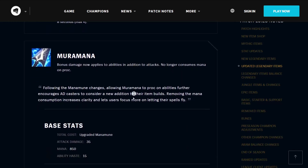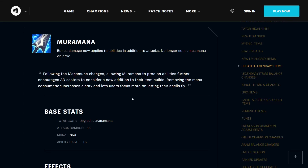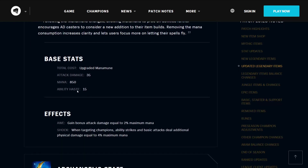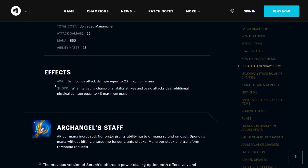Muramana is very much the same as the Manamune, but substantially more powerful. Following the Manamune changes, allowing Muramana to proc on abilities further encourages AD casters to consider it. Removing the mana consumption increases clarity. It has 35 attack damage, 850 mana, and 15 ability haste. It has the Awe effect, and also the effect Shock — when targeting champions, ability strikes and basic attacks deal additional physical damage equal to 4% of your maximum mana.